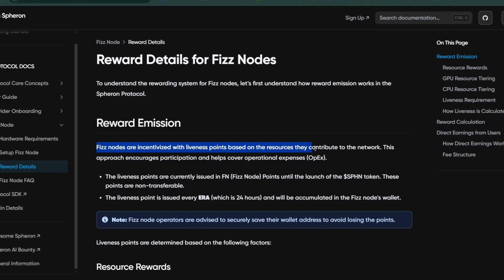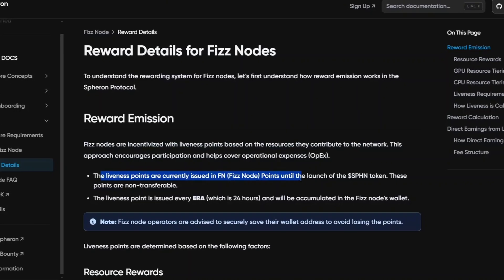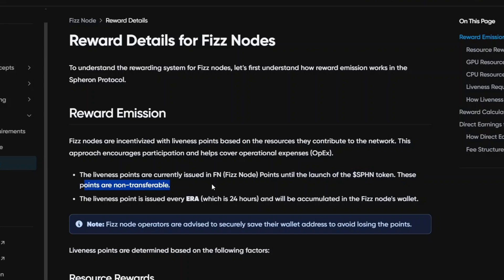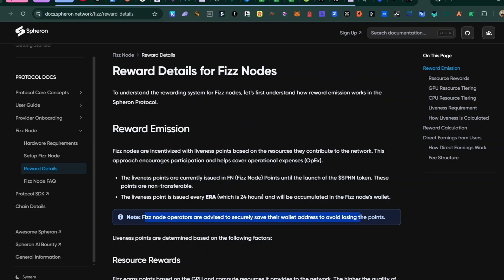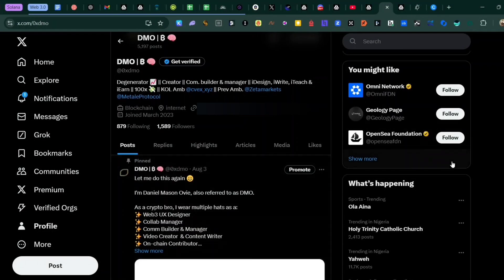The docs say that fees nodes are incentivized with liveness points, which are not transferable, but those points will correlate to the SPHIN token on the TGE, which is around Q1 of 2025. This is a detailed guide on how to set up their node.